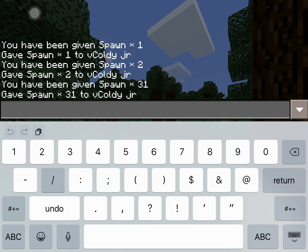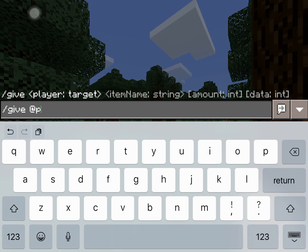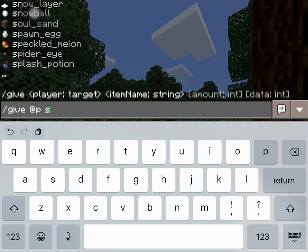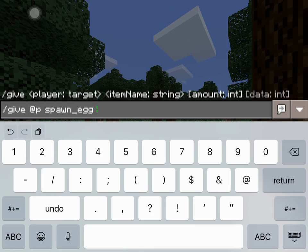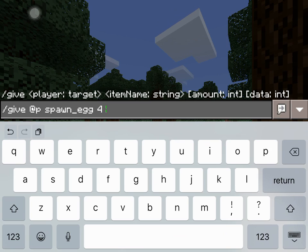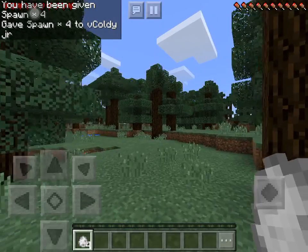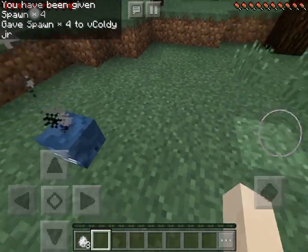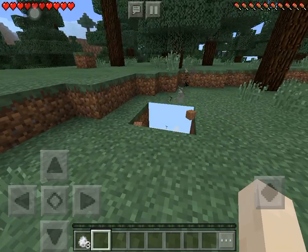What you do is slash give and then spawn underscore egg. I'm just going to give myself four of these and write 89, and then you get it. It's like a bomb — when you spawn it in, it's just a skeleton. And when you punch it, it's literally a bomb. See?